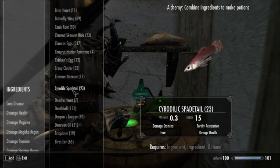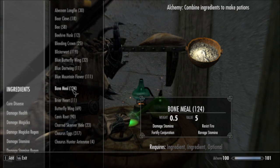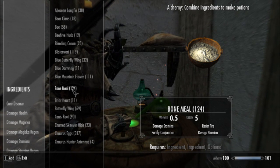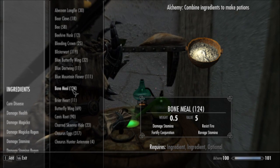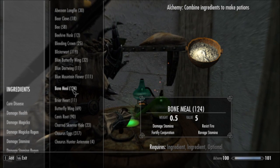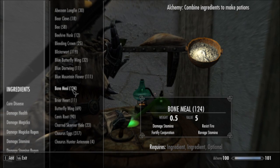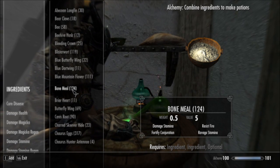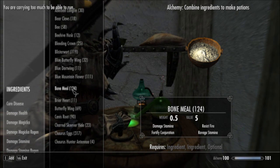So what I'm going to do is talk a little bit very quickly about how to level alchemy, and then I'm going to show off some potion ingredients that I like and some potions that I like. It's not an exhaustive list — if you guys have any suggestions for good potions, I've probably missed a ton of them. That's what the comments below are for, so feel free to start a discussion there.